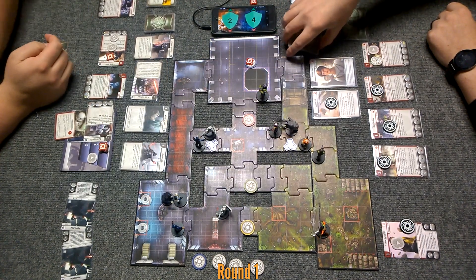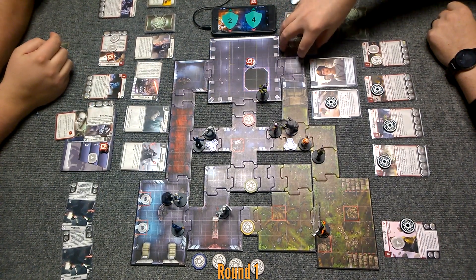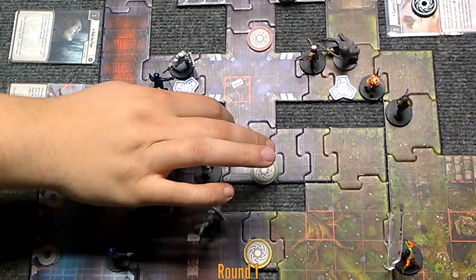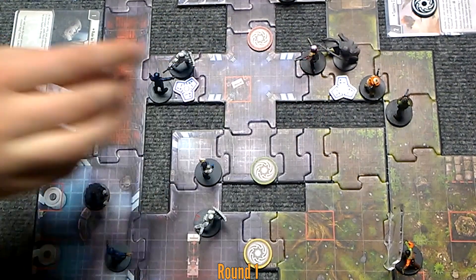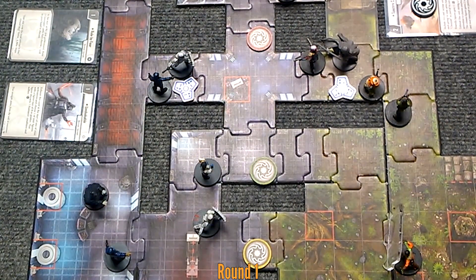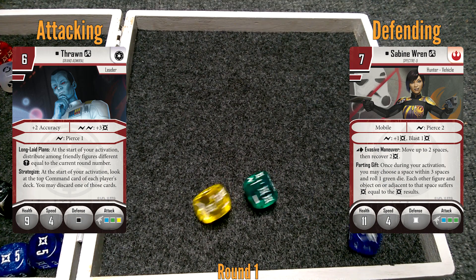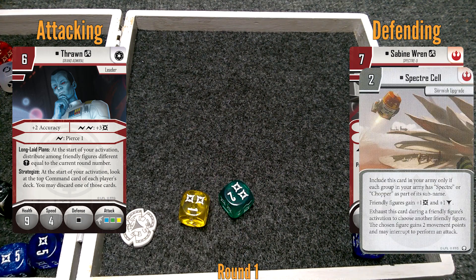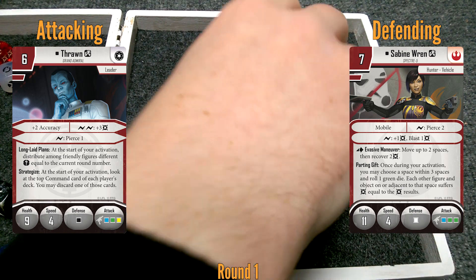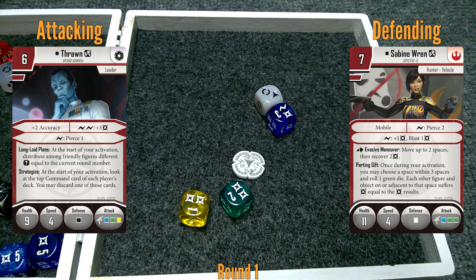Stop picking on Spectres. So Thrawn gets to go one, two, three — four away. I'll take a shot at Sabine. She gets that because of Specter Cell — blocking that, blocking one of that. Am I gonna have three damage right now? Yep. I can't reroll into better than that.